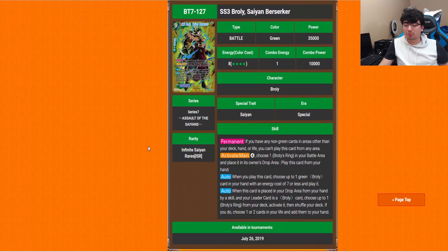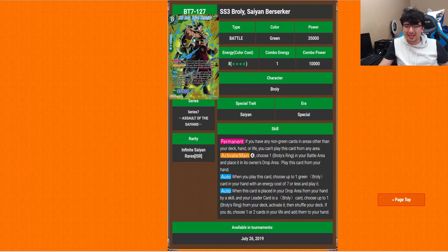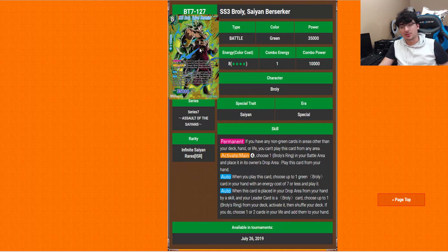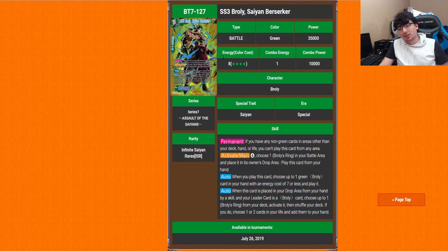Super Saiyan 3 Broly Saiyan Berserker — yeah, that's a mouthful. Activate Main of 4: choose one Broly's Ring in your battle area and place it in its owner's drop area, and play this card from your hand — so an 8-drop that becomes a 4-drop. Auto when you play this card: choose up to one green Broly in your hand with energy cost of 7 or less and play it. So you get 4 energy getting out this, plus a 7-drop from your hand — pretty dang good. And the auto when this card is placed in your drop area from your hand by a skill and your leader is a Broly card: choose up to one Broly's Ring from your deck, activate it, then shuffle your deck. If you do, choose 1 or 2 cards in your life and add them to your hand. This essentially makes the 2-drop Paragus from Set 1 useless. I really love this card — for all the old-school Broly players out there, this is a very good card.